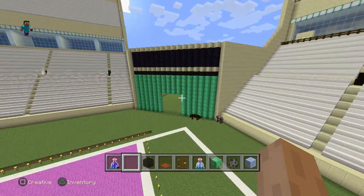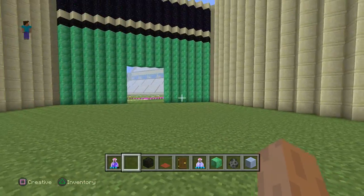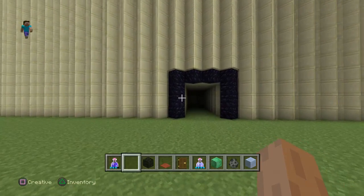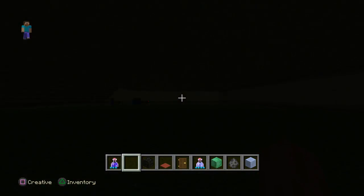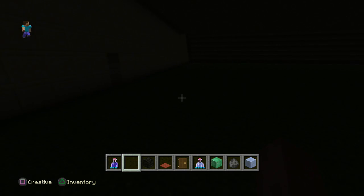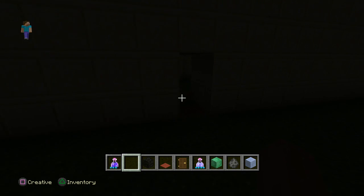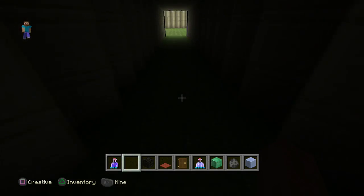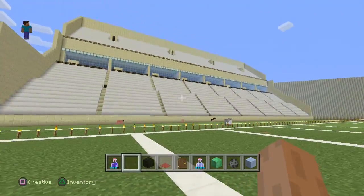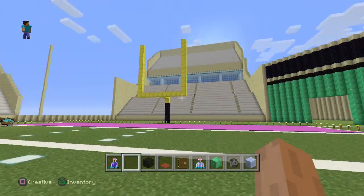Over here we've started building the player tunnel where players will be running out so the fans can watch their favorite team. If we go through here you can see — this is probably going to end up being a little bit smaller because at the moment it's very large. This is where the players will run out of — they've got their own little walkway. This goes into the bottom level of this grandstand which will be sectioned off as an actual player room, with couches and seating for players to relax. They can run out here onto the field and get cheered by everyone in all the grandstands.